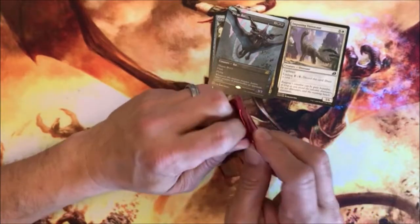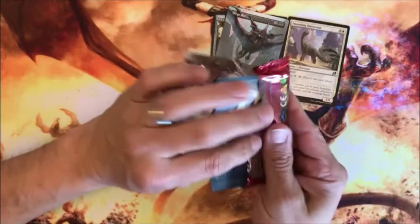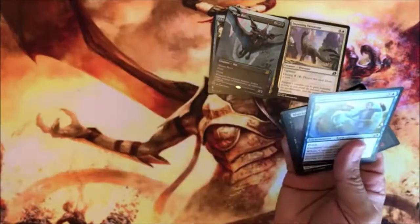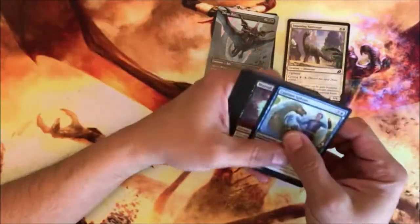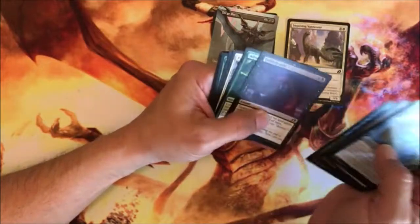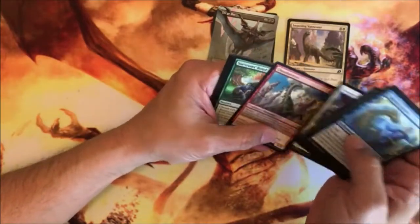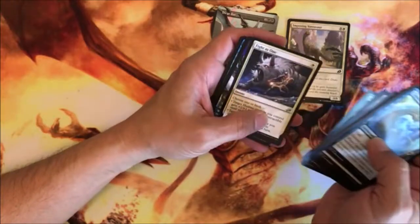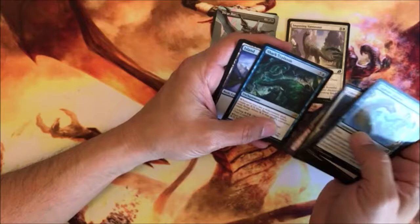Yeah, they went with the big creatures — big stompies for this set. Usually that was the realm of green or some of the red guys. But these big guys — and of course they went south with this companions thing; they tried to fix that. But yeah, who knows — Shark Typhoon.